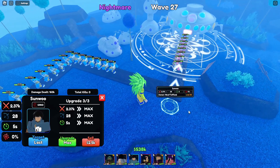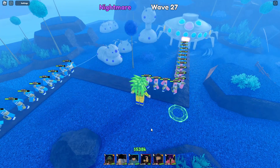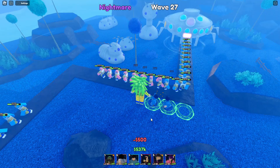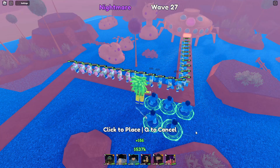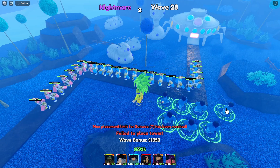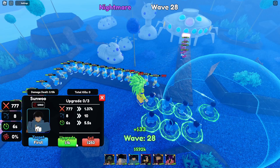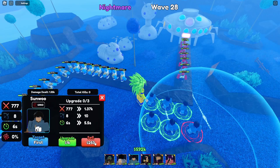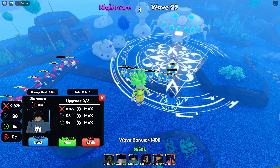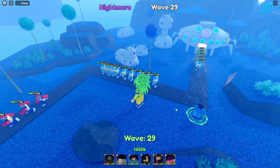Now let's showcase the mythic one. I'll sell the rare one — wait, how many rare ones can we place? One, two, three, four, five, six, seven — we can place seven! Yes, seven rare Sanjin Woos. Okay, I'm gonna sell them. Total cost for all is only 5k. Let's go — I'm gonna use the mythic one now.